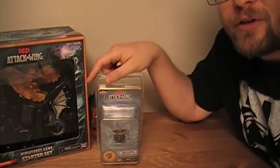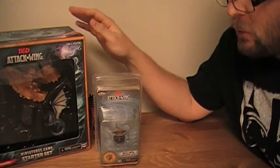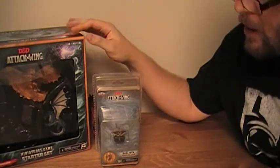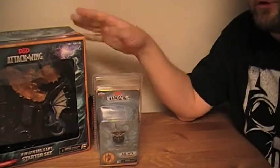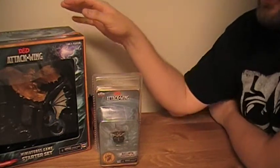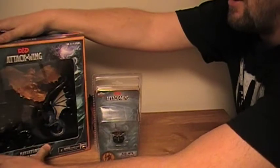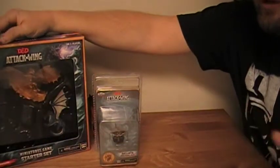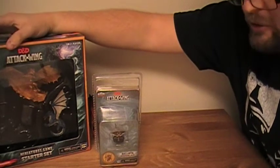Welcome back to Graphic Policy Television, GPTV. I'm Brett, and I'm here to go into another item from D&D Attack Wing. This one is the Ballista Expansion Pack. For those who don't know what Attack Wing is, it's a miniature game with some pre-painted figures based off of Wizards of the Coast Dungeons & Dragons universe, specifically the Tyranny of the Dragon storyline that's currently going on with the relaunched Dungeons & Dragons.